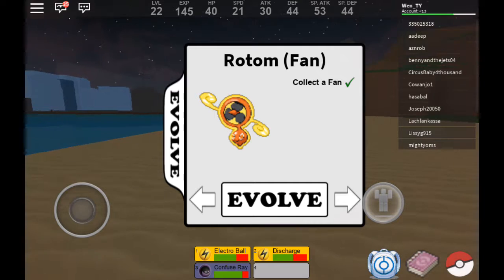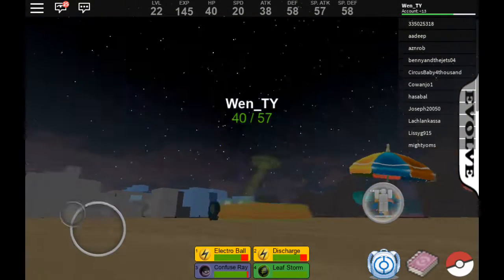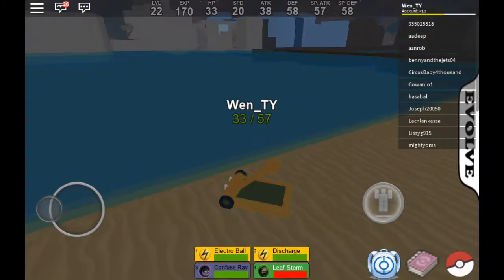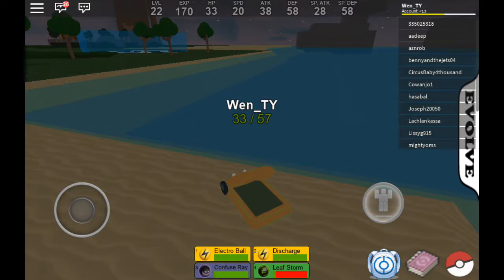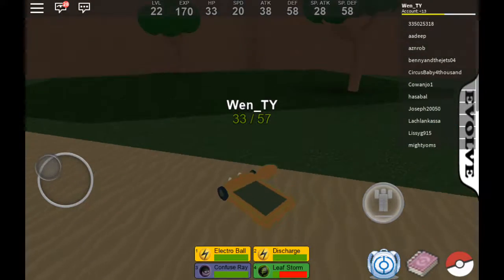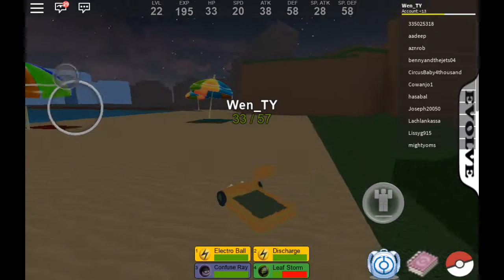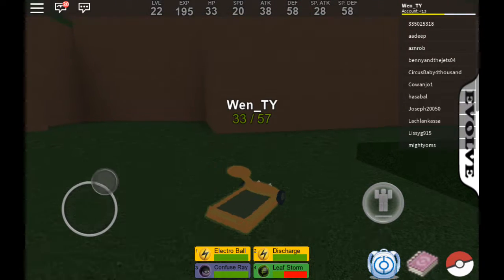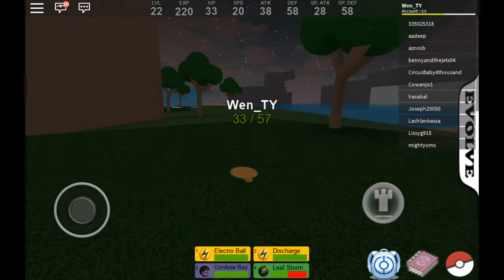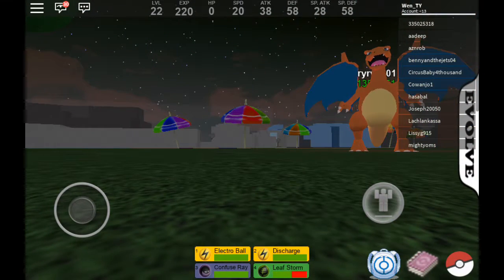I'm going to be showing the Rotom mode first, because that Frogadier is trying to kill me. They used to have a walking animation or a floating animation for some of them, but I guess they removed it. As you can see, we're mowing the grass right now — it's pretty fake, but just deal with it. Oh god, that Charmeleon one-shotted me.